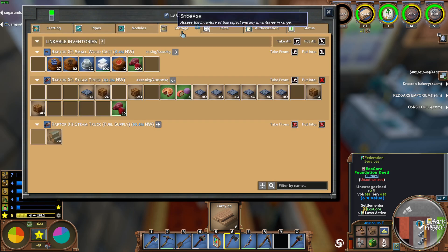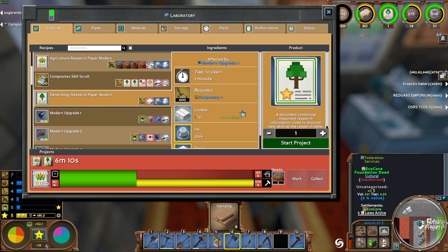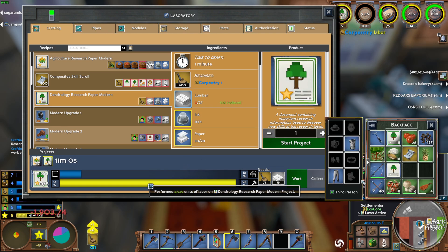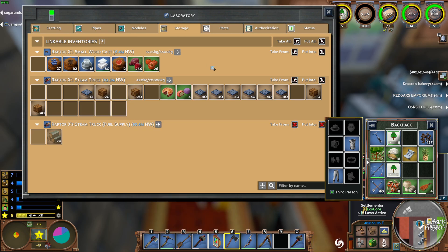I'm gonna jump into storage here and allow that to pick up and put into. And then I'm gonna go ahead and do dendrology modern - I'm going to do five of these. It gobbled up all of the food, so I'm gonna go ahead and drop those into there and those into there. I'll eat up the rest of that and just leave this one here.